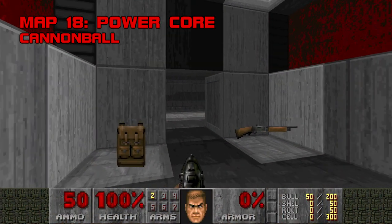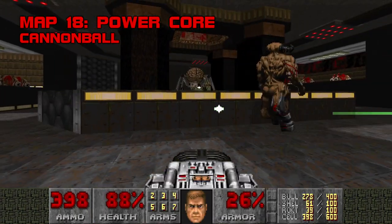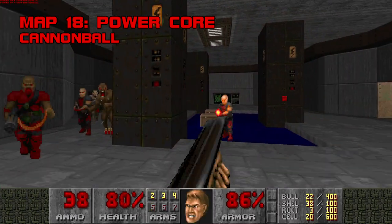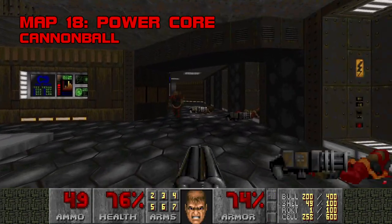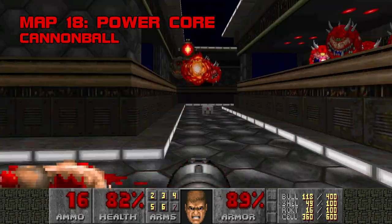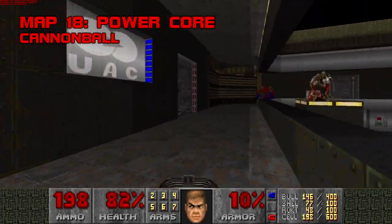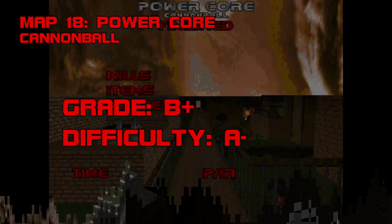Map 18, Powercore. Cannonball's rollicking, hell-bitten energy plant is an excellent rebound from Sewer City. Despite laying it on thick, Powercore feels fairer than Map 15 for the most part. With its heavy-hitting combinations, Powercore feels like an inspiration for Good Morning Phobos, though Cannonball puts more work into detailing. There's a secret BFG available early if you're good at spotting big red buttons, but you should be flush with rockets so long as you're not flushing them down the toilet. Cannonball places an excellent archvile — they add a lot of flavor to already juicy fights and bring the map home in exciting fashion. The exit hemorrhages eight of them, so make your green balls count. Grade B+, difficulty A-.